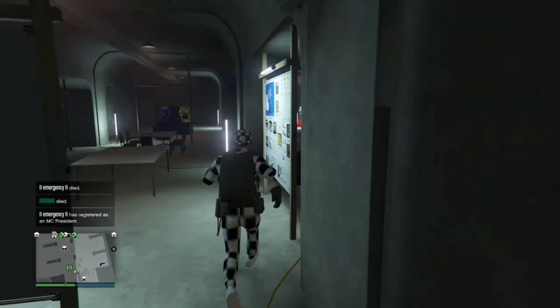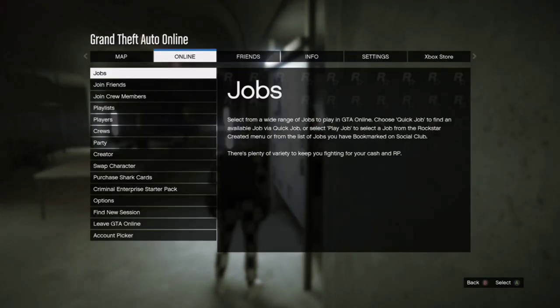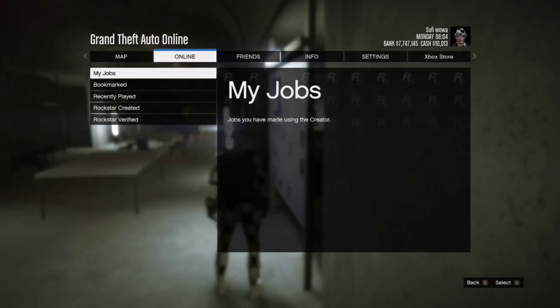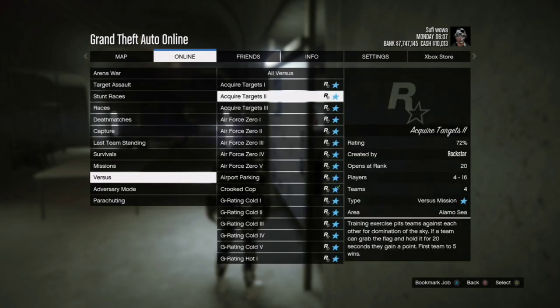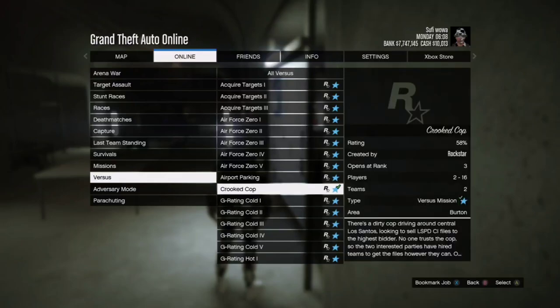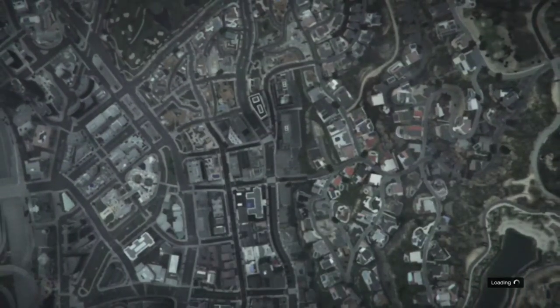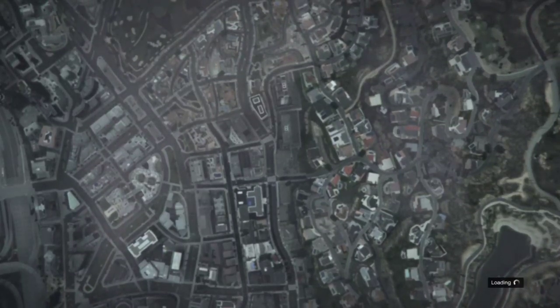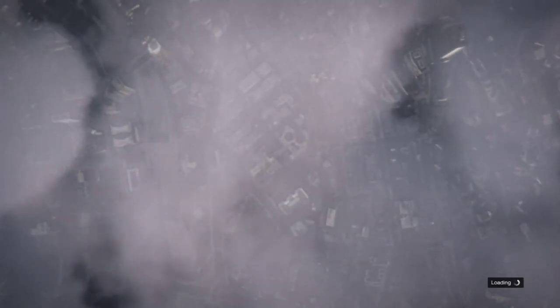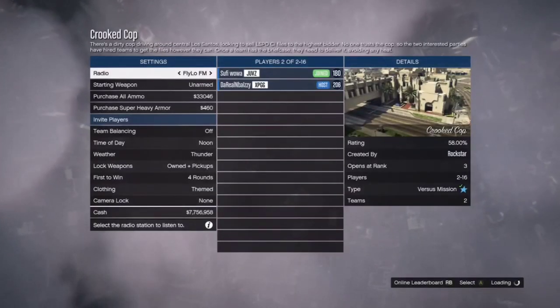Once you save the outfit, go down to saved outfits and spam A on the outfits to see if they'll put on, because some outfits when transferred can be put on without going to Crooked Cop. If none of the outfits put on, you'll need to go to online, play jobs, Rockstar created, go to versus, and start Crooked Cop. Starting Crooked Cop will allow you to swap over to your other outfits and merge certain components together.